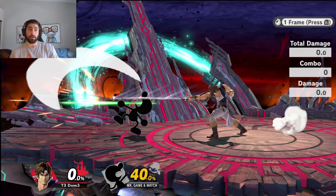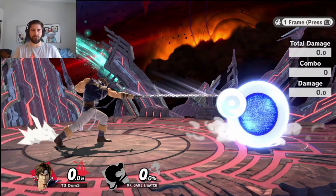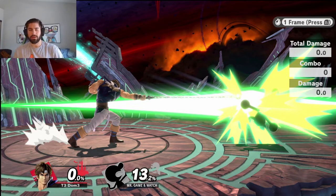If somebody blocks your move — let's say Game & Watch shields the F-tilt — the next time I hit him it does 13.2. Moves stale on block, and that's what gets you a lot of fake kill confirms because shield is very good at staling moves. The game stores a stack of the 10 most recently used moves, and depending on how many times forward tilt appears in that list, the weaker it becomes.